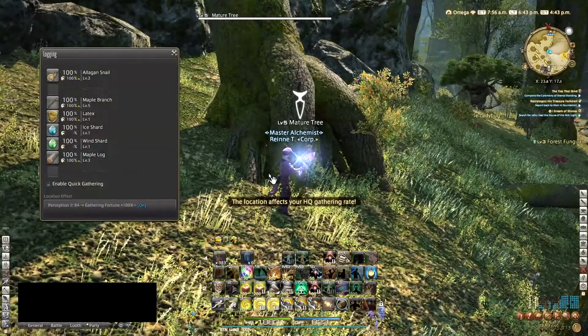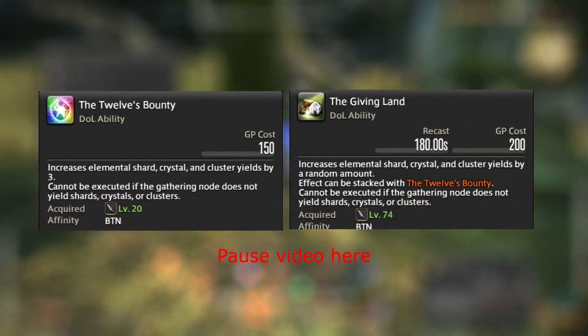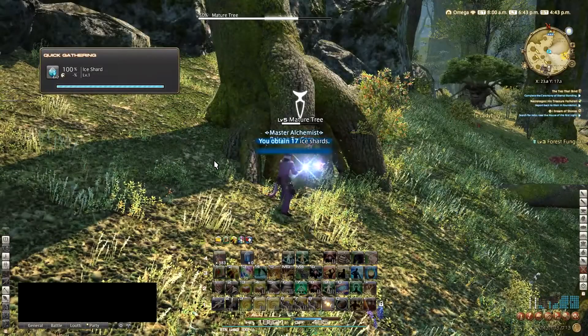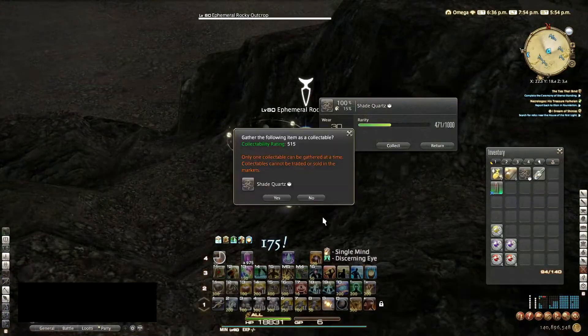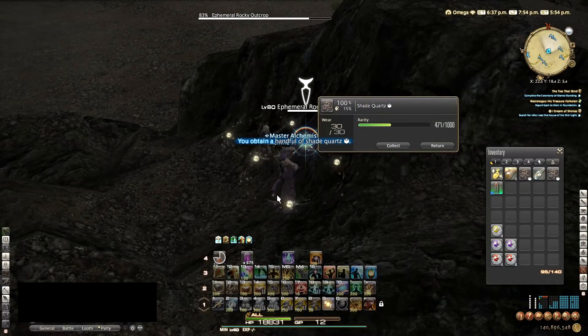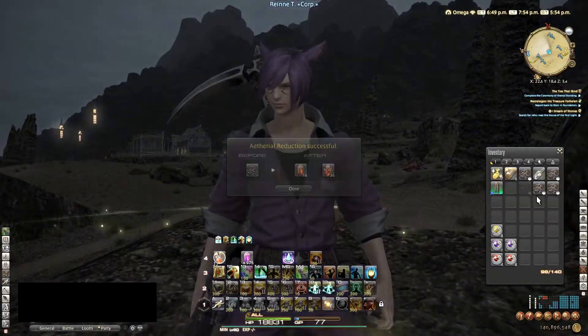The other way of getting shards is by gathering them using the 12th Bounty and the Giving Land skills. This is also the best way to gather crystals, unless you want to gather clusters too — in which case it's most beneficial to gather collectibles from ephemeral nodes and aetherial reduce them into crystals, clusters, and sand.